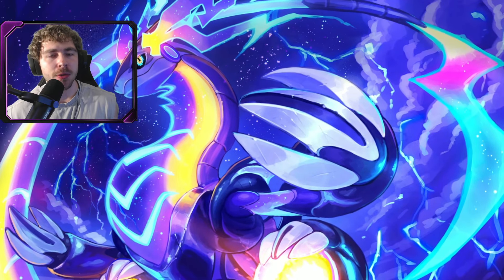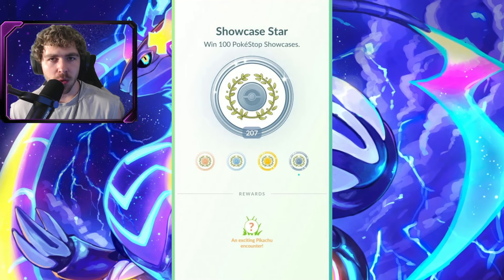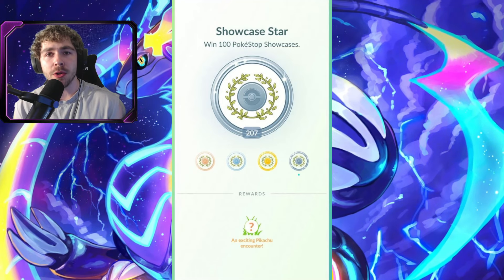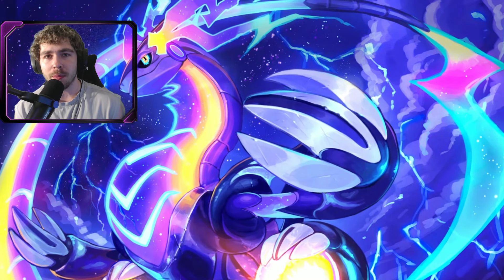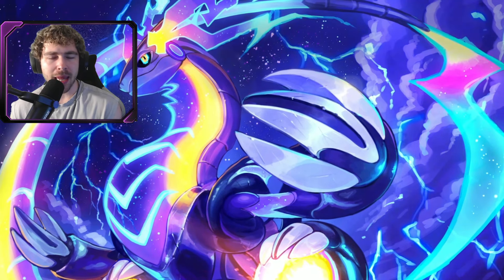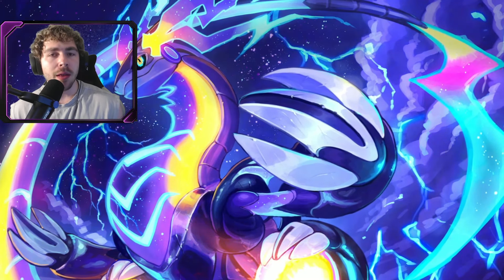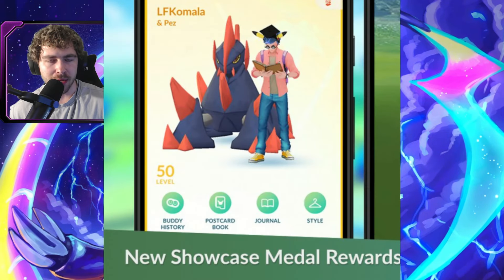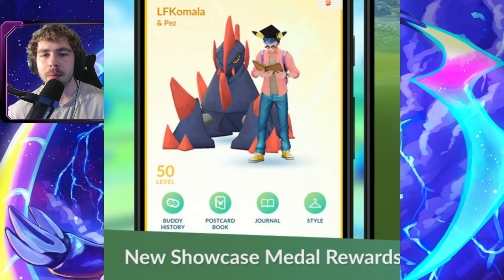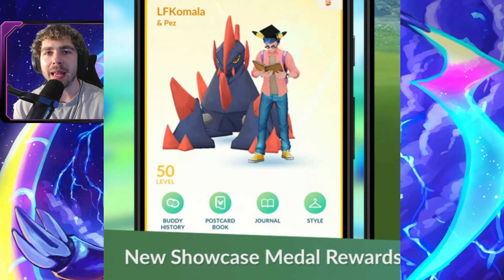How can you get Dr. Pikachu in Pokemon Go right now? It requires a certain medal to be platinum — the medal for showcase wins. You have to win at least 100 showcases to earn an encounter with Dr. Pikachu. If you already have 100 showcase wins, go to your medal section, click on that medal, and you will see an option to earn an encounter with a Pokemon — that will be Dr. Pikachu. If you have at least 1 showcase win you earn avatar glasses; 10 showcase wins earns the Dr. Pikachu hat; 50 showcase wins gets you the avatar pose. And 100 wins is the encounter with Dr. Pikachu.